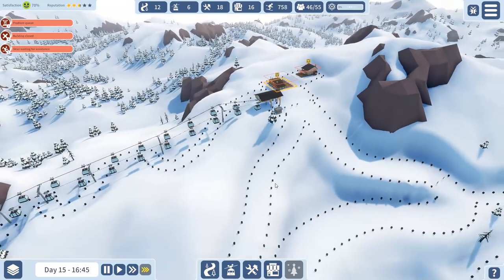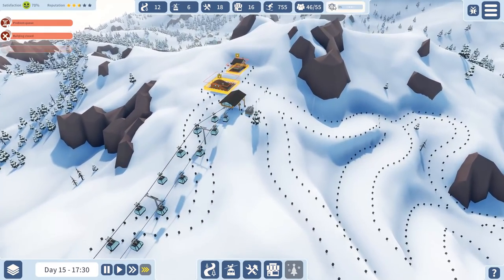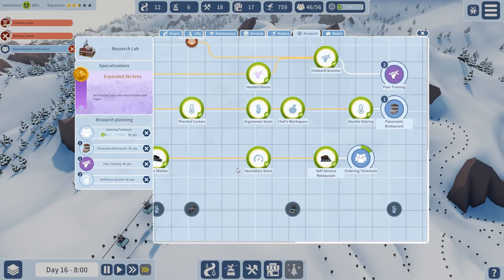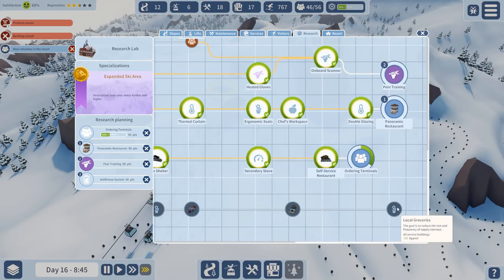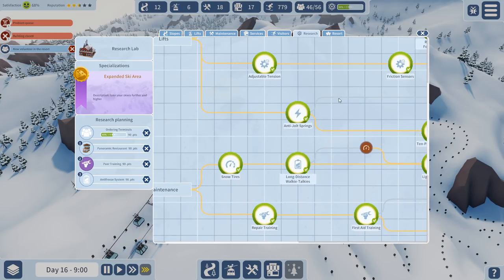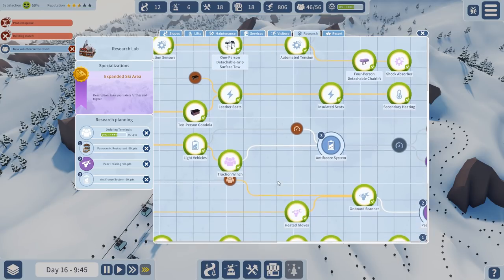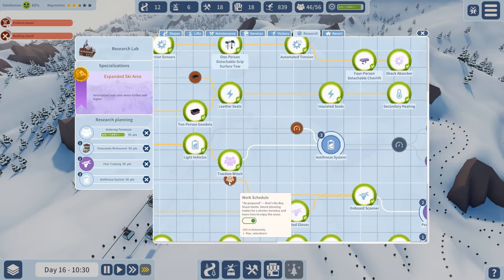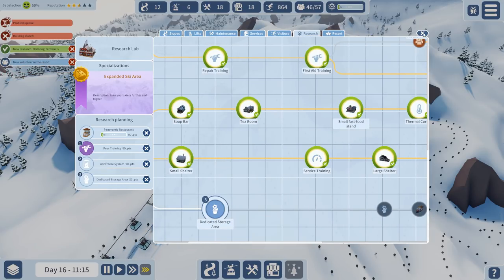Let's open all of these. I wonder if we need a snow groomer. A skier waits for an assistant. Let's just employ more people then. Peer training, anti-freeze system — is there anything else we can research? Did I miss anything? Rucklet stand, sun room, local grocery — this is the whole branch I haven't researched yet. And I think the red ones are what we can't do because we chose the other specialization path. Now I understand — work schedule is locked because we chose the other way. I'm learning as we go.